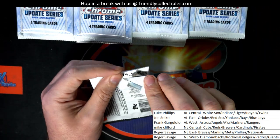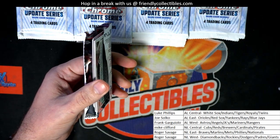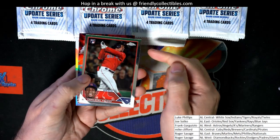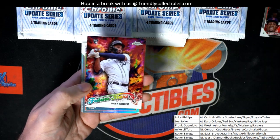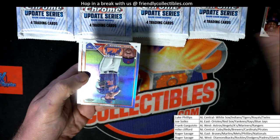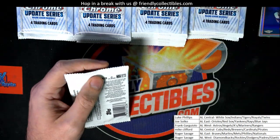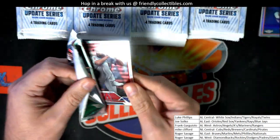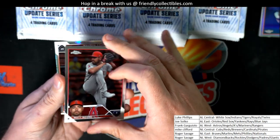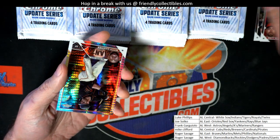Right now Chrome Update is still very brand new, it just came out the other day. Nice Rally Green future stars rookie card, Tigers. This thing is going to be loaded with these refractors — All-Star Game refractors and different things — lots of great rookie cards, loaded with them.